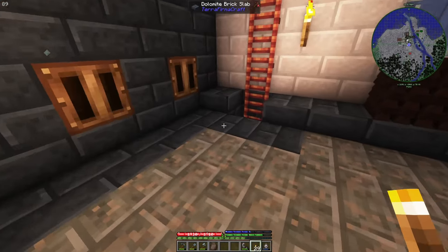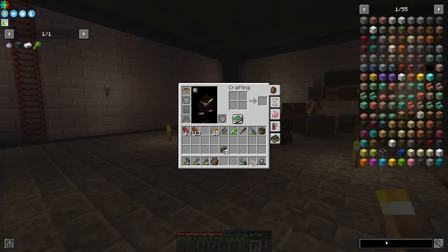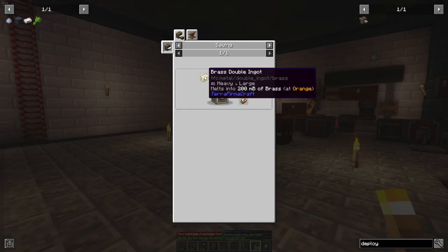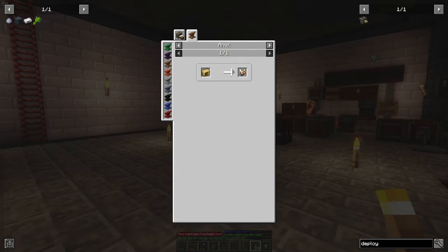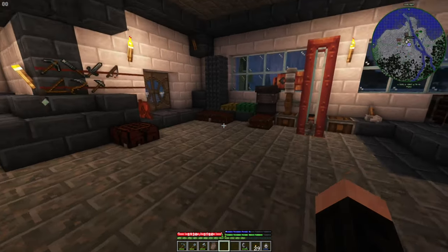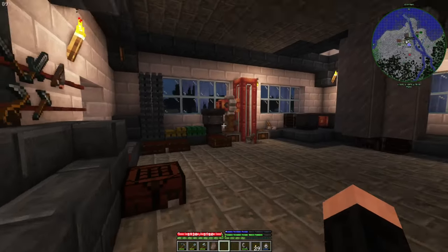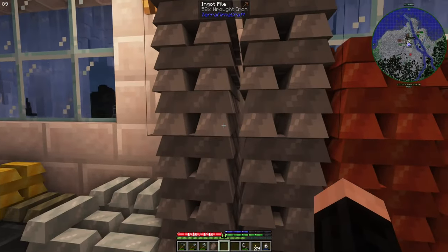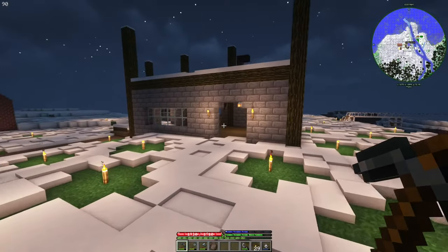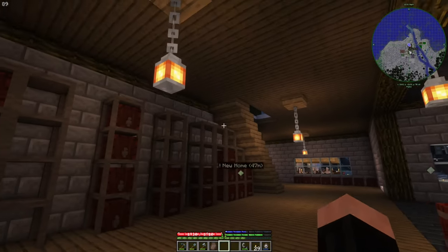As you can see I made some mechanical saws. Actually, I'm going to need one more thing for this farm — deployers. I'm going to need 16 deployers, which... I kind of regret that now. How many brass do I have? Not much. We also processed a lot of iron and copper, so we are good on iron. Before doing that, let me just update you on the changes I did.